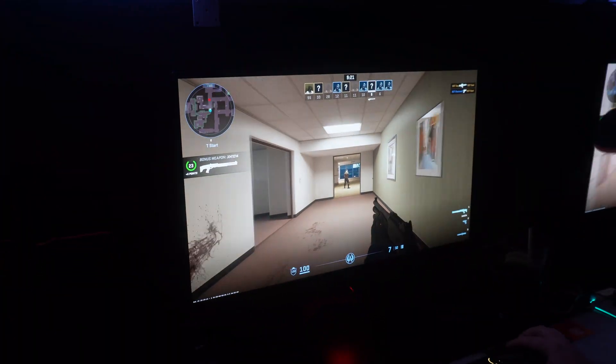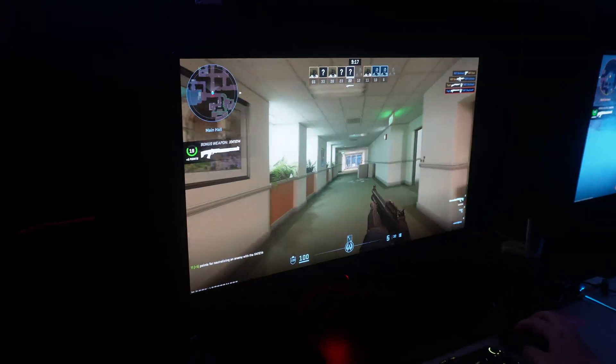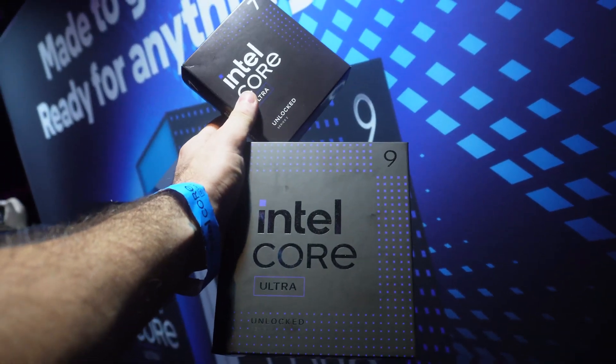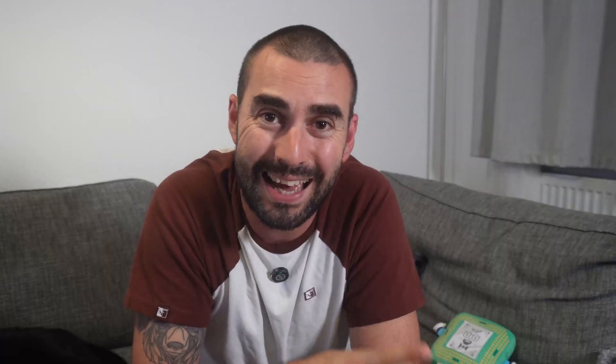During the gaming session with the Ultra 9 285K, I was blown away by its performance — it handled demanding games effortlessly, providing stunning visuals and high frame rates even in intense action scenes. The Ultra 7 265K, on the other hand, also performed remarkably well, making it a fantastic option for gamers who want great performance without breaking the bank.